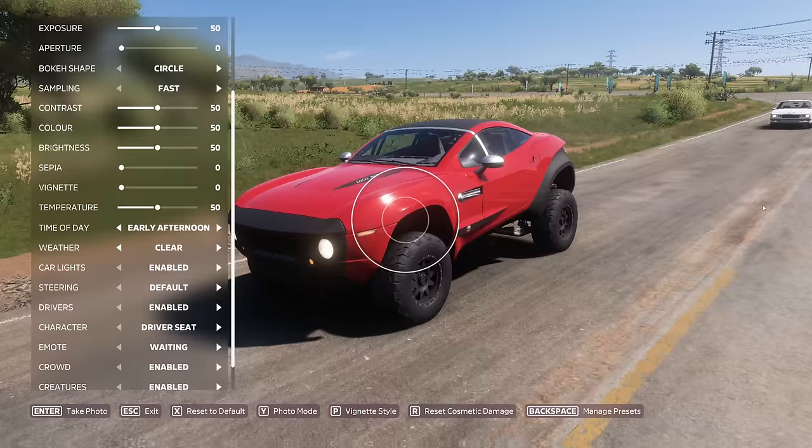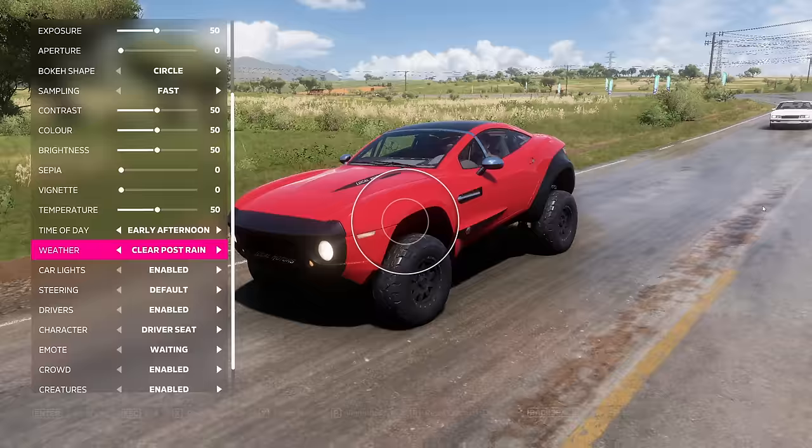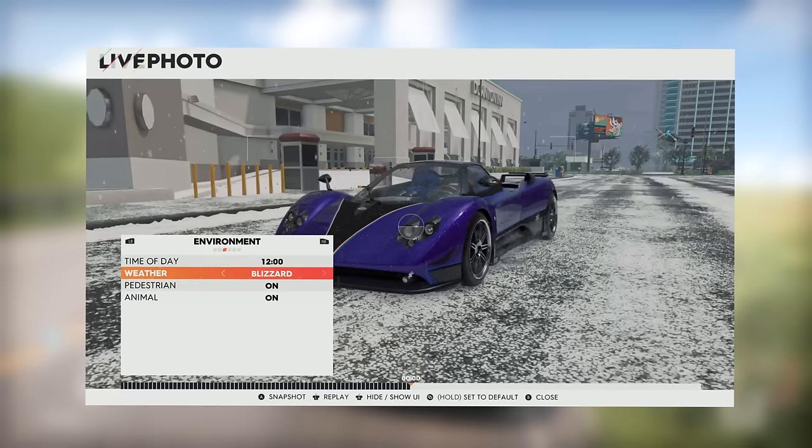You can also adjust the weather as well. In photo mode you can cycle through clear, clear post-rain, cloudy, cloudy post-rain, overcast, light precipitation, heavy precipitation, and gale. You can also bring your character outside of the car to do different emotes. I even made a whole skit in Forza Horizon 5 using this photo mode update. I do feel like The Crew 2 and The Crew Motorfest have a far superior photo mode system, but I love this in Horizon 5 because it's way better than the old Forza games.